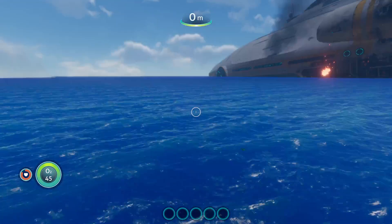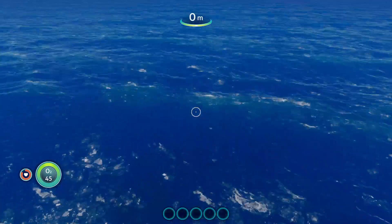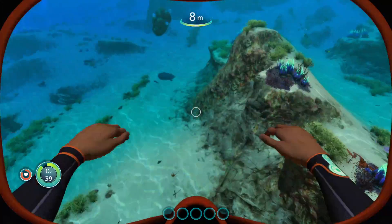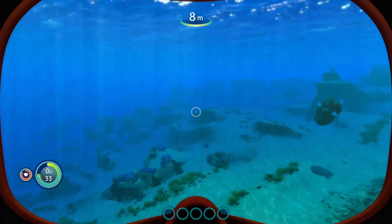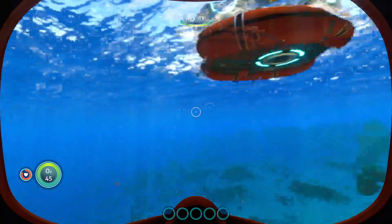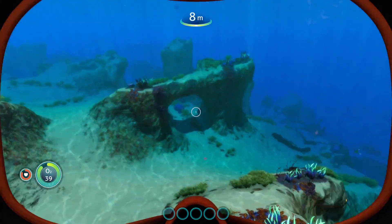Okay, I think I know where I am, not that it really matters right now. We're going to hop in the water and start finding the stuff I need. I'm currently playing on freedom mode which means I don't have to worry about hunger or thirst, which is nice. I can just focus on not drowning and not getting killed by things. It looks like I'm on the edge of a red grass biome, so that's good. I've got to find some limestone chunks, which are hopefully nearby.